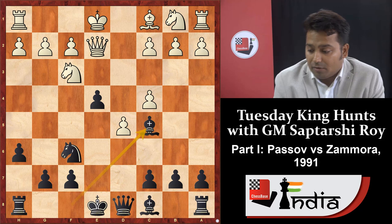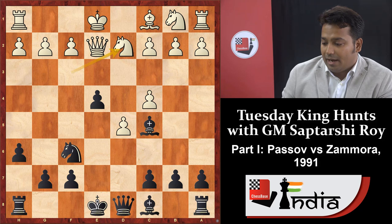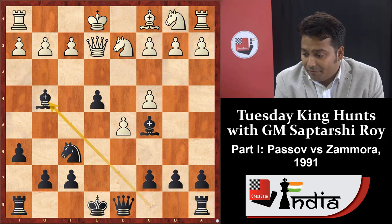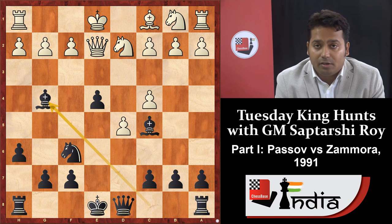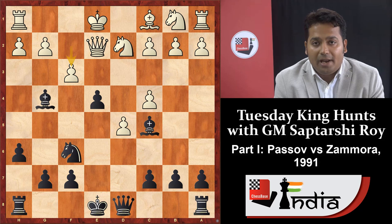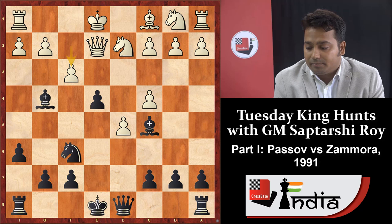White played knight fd2 and black moved bishop g4. If white wishes, he can play f3, but in this game white played queen f1. Think about this: pause your video for two to five minutes and think about how black will react after f3.